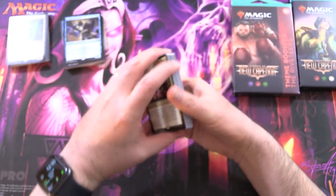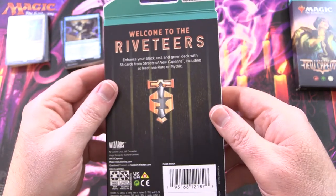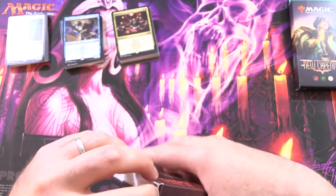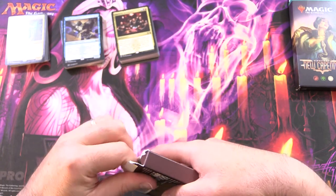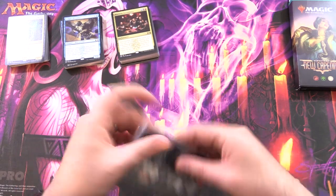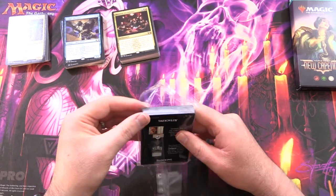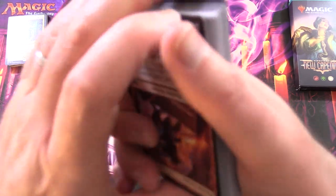If you're new to magic, I still don't recommend you pick these up, but you may have other ideas. Next is Riveteers — this is actually my favourite of the five families because of the red and black Rakdos connection. I just like the sorts of cards you get in those colours. I'm hoping we could pull an Ob Nixilis out of one of these.